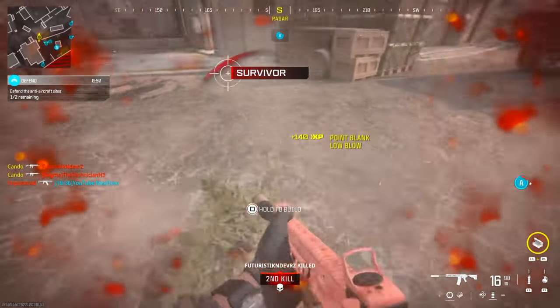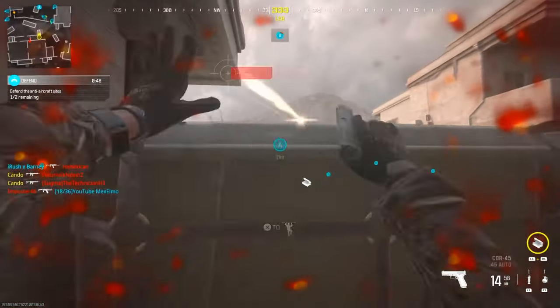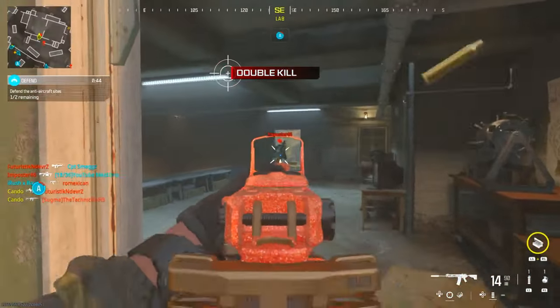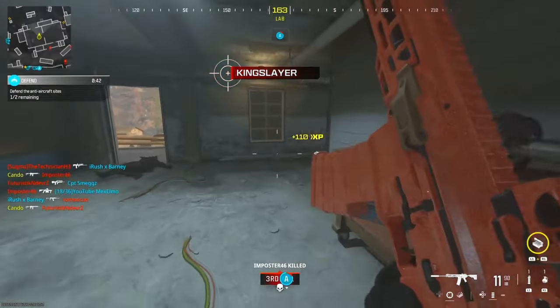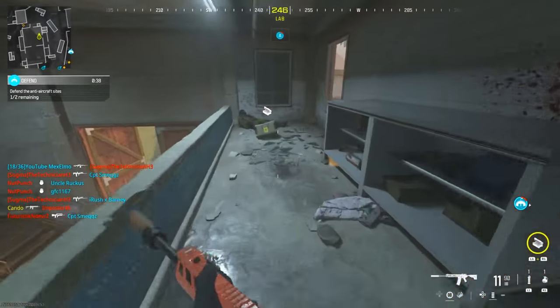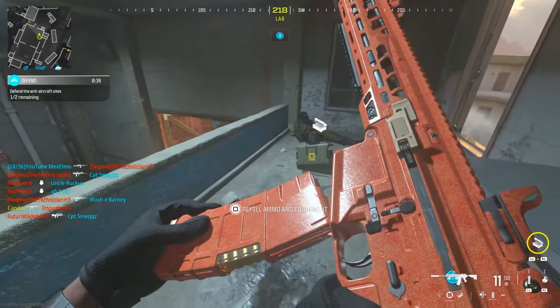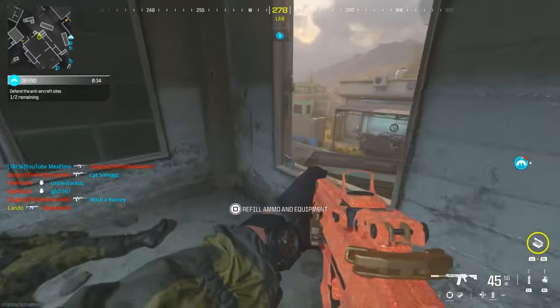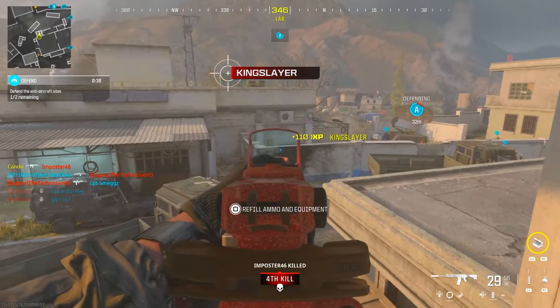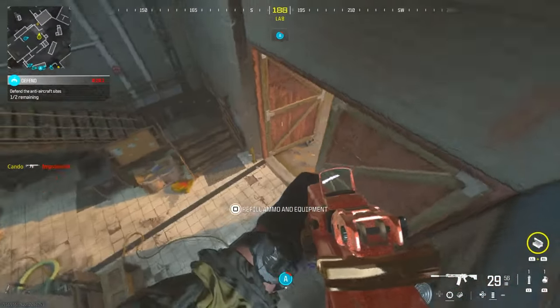One side note: when you get three kills with your magazine, just reload or just die. The reason why is because sometimes it doesn't track. You can't get six or seven kills with one mag and have it count twice — if you get nine kills with one magazine it only counts as one out of ten, not three. So when you get three kills, just reload and do it again.